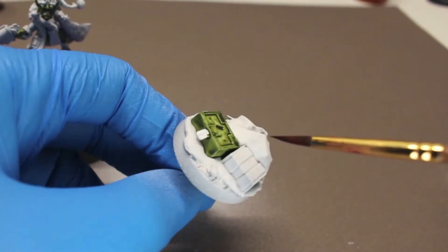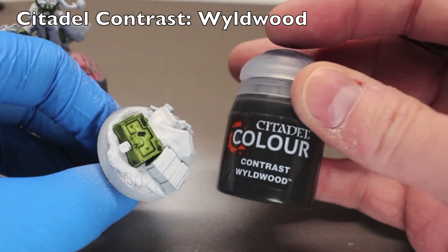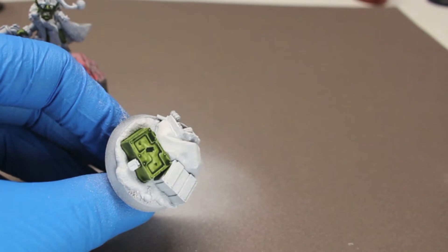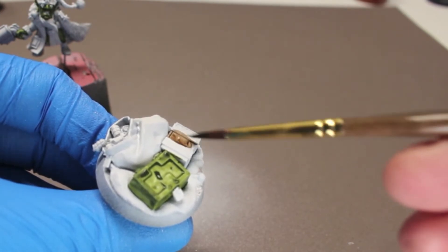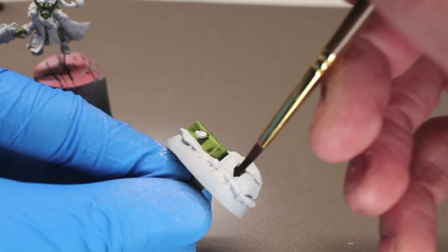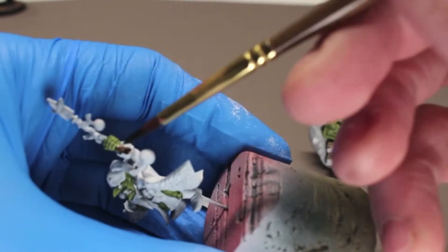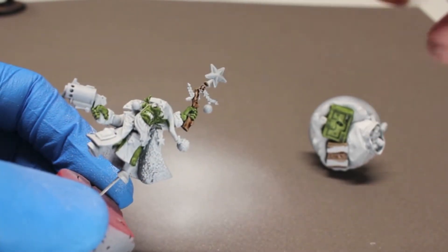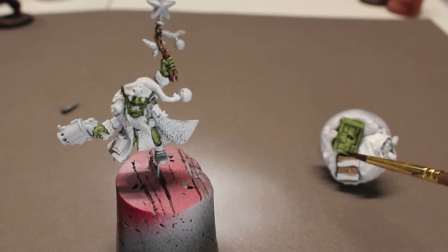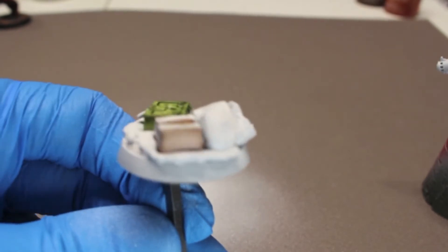Next I'm going to paint the other ammo crate, and for this I'm using contrast Wildwood, just mixed with a little bit of contrast medium. Once this crate dries, I'm going to give it a second coat of that Wildwood — I think it's just too light there, so I'll darken that up quite a bit.